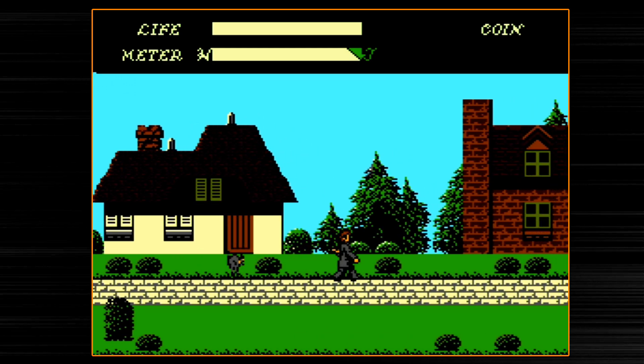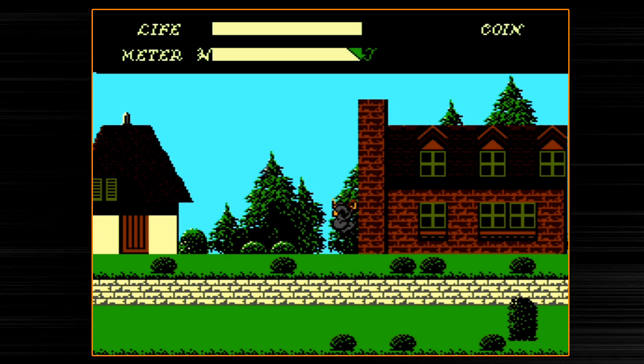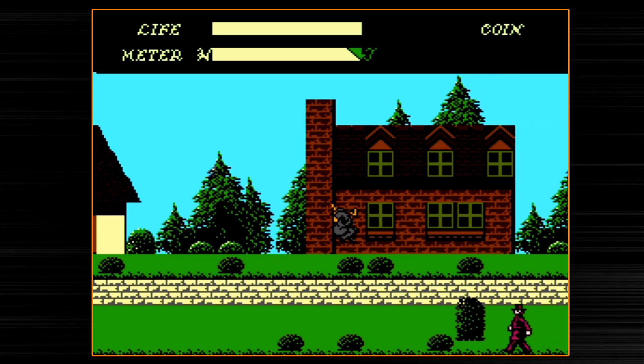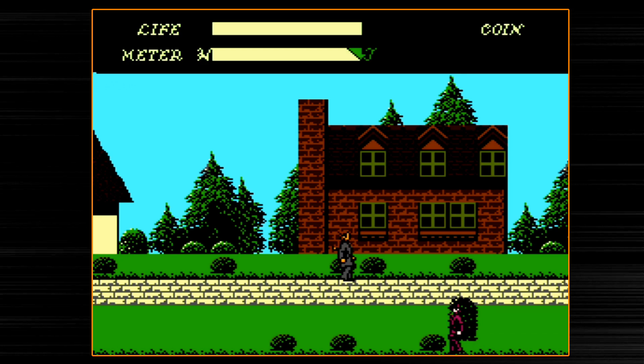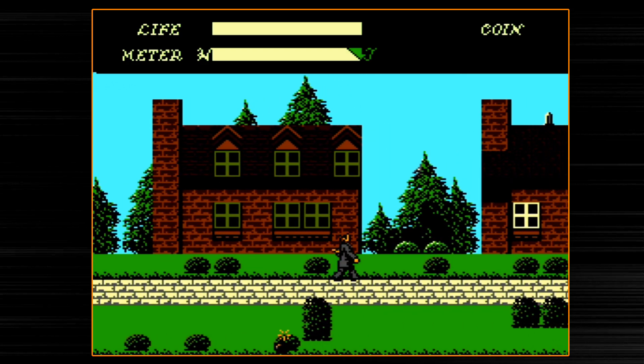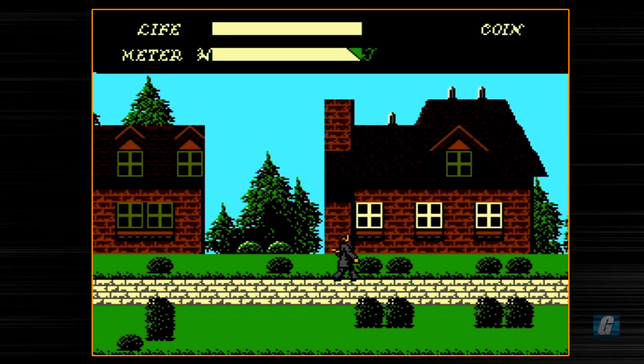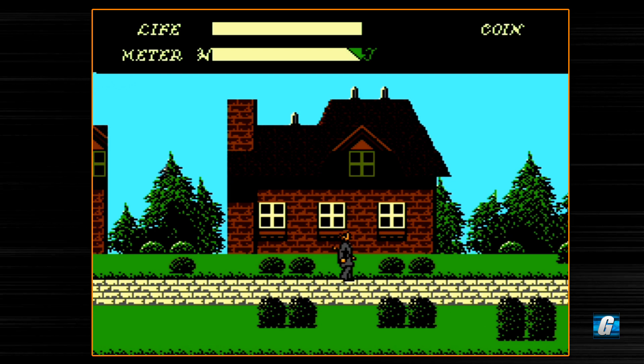The cats will freak out like this, and then you just want to wait and jump over them. Jekyll's jump, interestingly, can be sort of controlled in the air. You can't control it backwards, but you can actually taper a little bit in the forward direction, which is interesting. Jekyll can also duck, although it doesn't really have a whole lot of uses in this game.